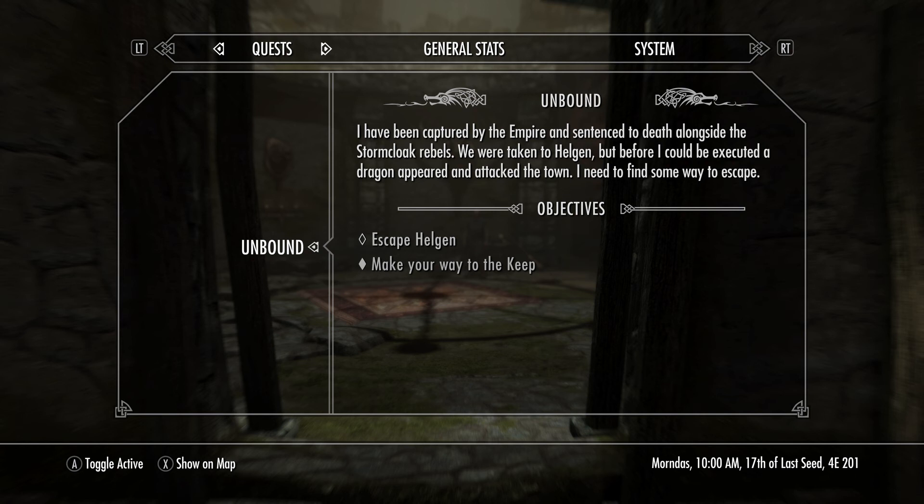Right now we are going to focus on what you can do at level 1 in the beginning, just after you are unbound. The first thing we are going to focus on is getting our one-handed skill up. You can level it up many times — it depends on how long you do this.